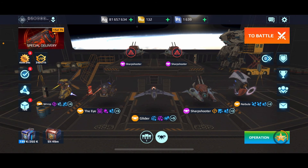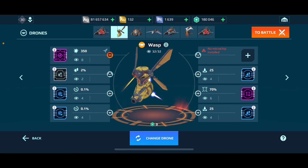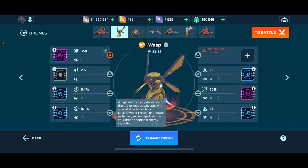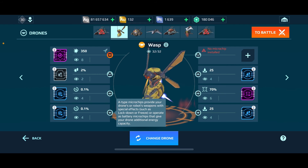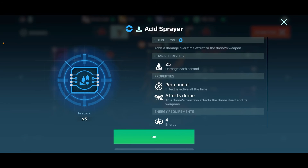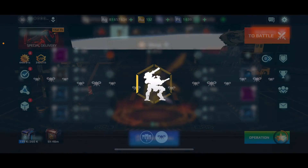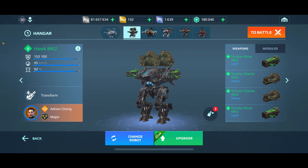The final drone I'll review is the Wasp. I got him in the Operations. He has no healing skills — just damage, damage, damage — and he is loaded to the gills with damage. Since I'm running him with my Glacier Rhyme build, I loaded him with crazy skills: Acid Sprayer, Defense Mitigator, another Acid Sprayer. He's maxed out at 32 battery capacity and pairs well with the Hawk, whose primary purpose is to freeze.